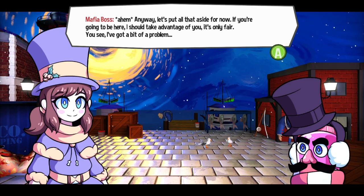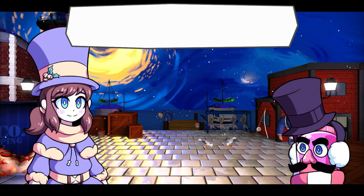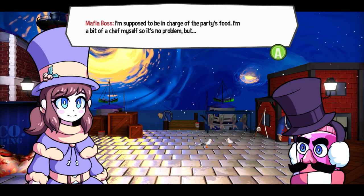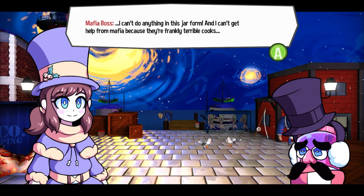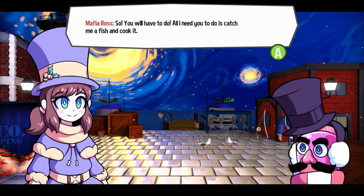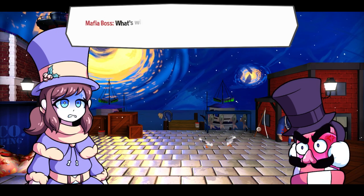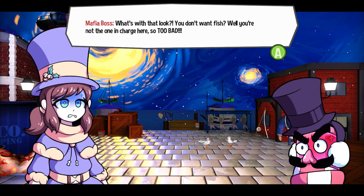Anyway, let's put that all aside for now. If you're going to be here, I should probably take advantage of you — it's only fair. I've got a little problem: I'm supposed to be in charge of the party's food. And I'm a bit of a chef myself, so it's no problem — but I can't do anything in this jar form. I can't get help from the Mafia because they're frankly terrible cooks. So you'll have to do it. All I need you to do is catch me a fish and cook it. You don't want fish? Well, you're not the one in charge, so too bad.